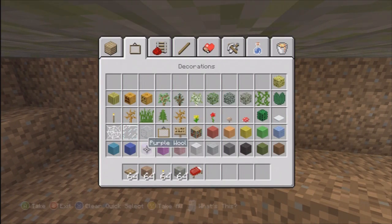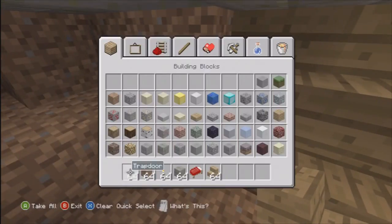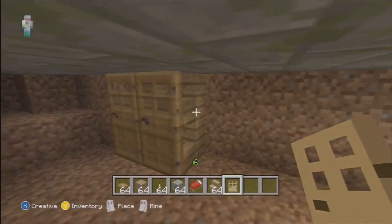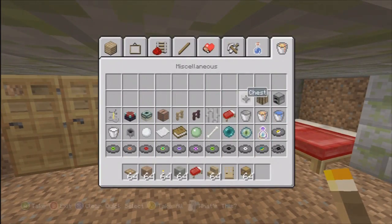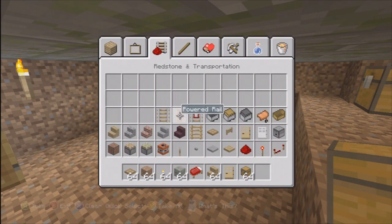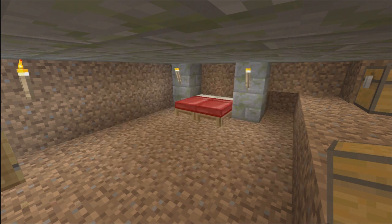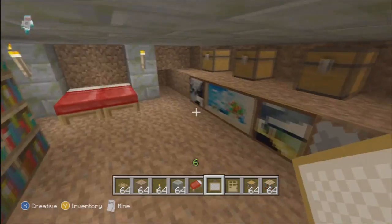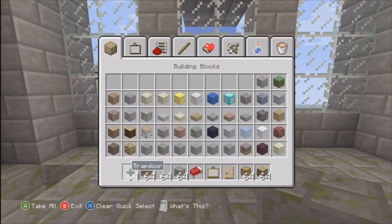Adding something so a player doesn't fall out of bed. For the bedroom I think I'm going to put a wardrobe in - just using some stairs and wooden doors. You just face the wood, turn around, and put them on the same block. That's the wardrobe done. Putting some books in - books look alright. Might put some stuff in the chests as well. Adding some books and paintings along the wall.